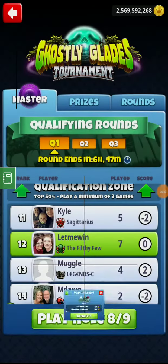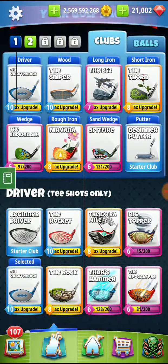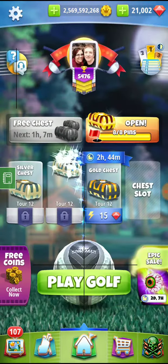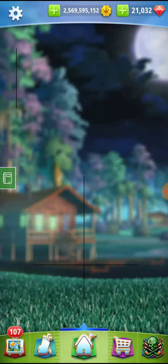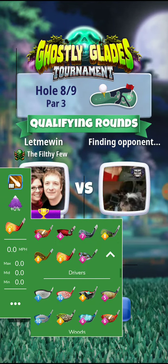Alright guys, hole 8. I'm going to play with Thor 6 and do a backspin type shot. Let's make sure we are ready to go — Thor 6, backspin type shot with the Kingmaker.